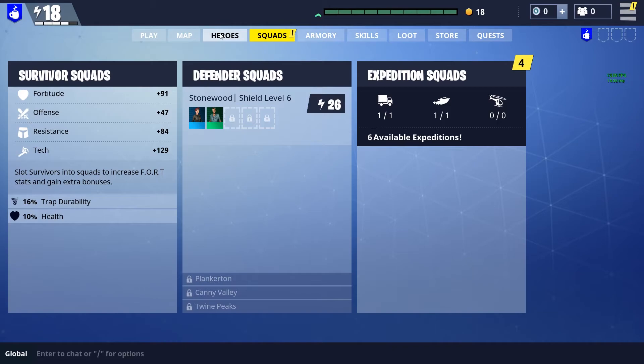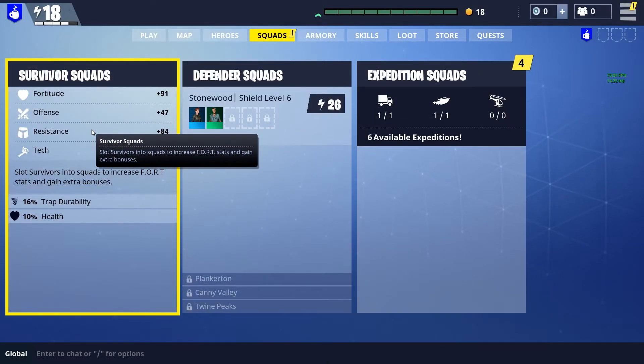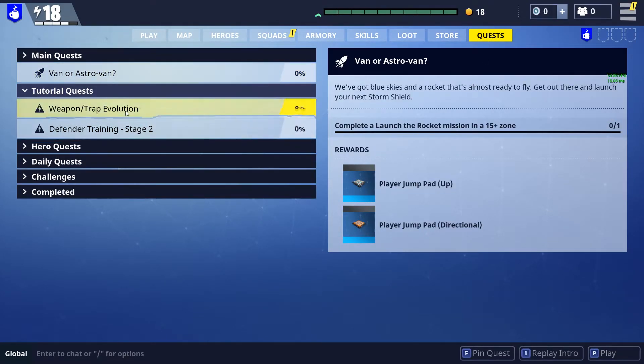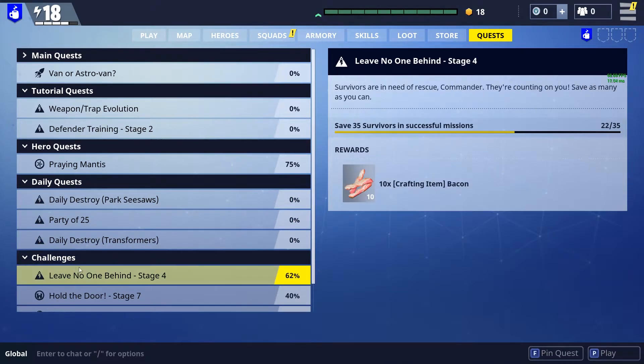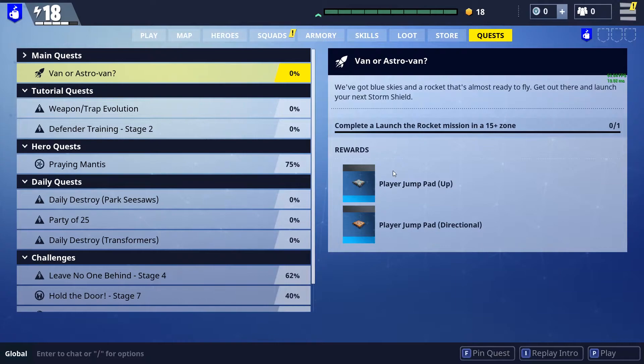The same leveling mechanic applies to your heroes, your survivors, and your defenders. Everything in the game — you choose where you apply the XP that is earned. Here's the big difference: the XP that is commander XP you earn through doing missions. The XP that you need to level your weapons, traps, heroes, survivors, and defenders is all earned through quests and loot. You can earn XP predominantly through acquiring loot llamas.